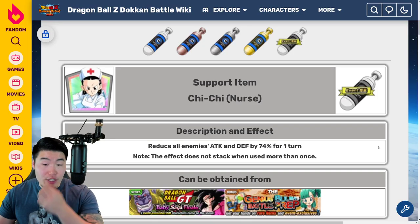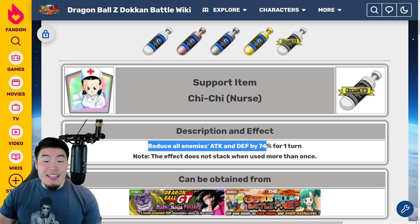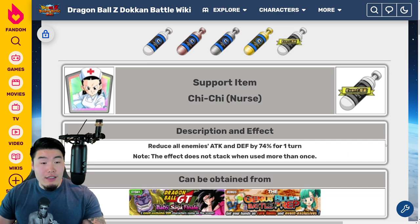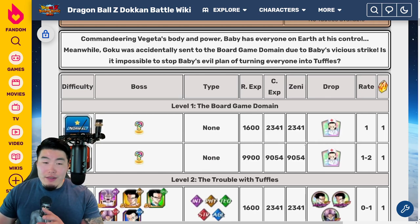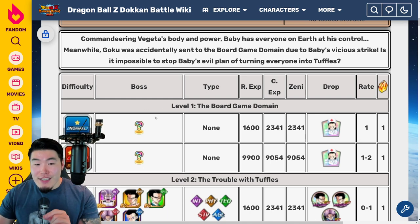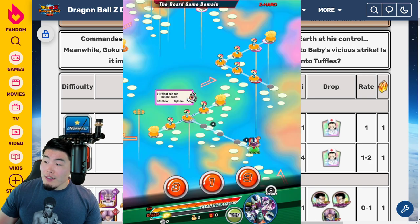After that, we have the Nurse Chi Chi item. This one is really good for nerfing the enemy a ton for one turn — it reduces all enemies' attack and defense by 74%, which is a lot for one turn. Usually when you pop this, you're taking double digits from all attacks. You want to go to the Dragon Ball GT Baby Saga Finale event for these and go to Stage 1. This one is a little unique because there's no enemy you're actually fighting — you get the Nurse Chi Chi's from specific question mark spaces on the event.